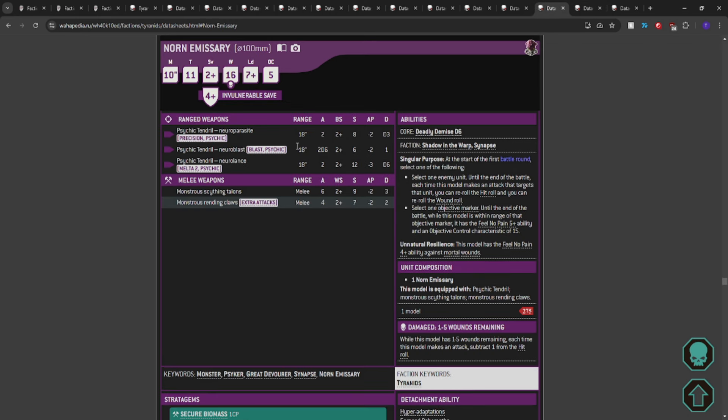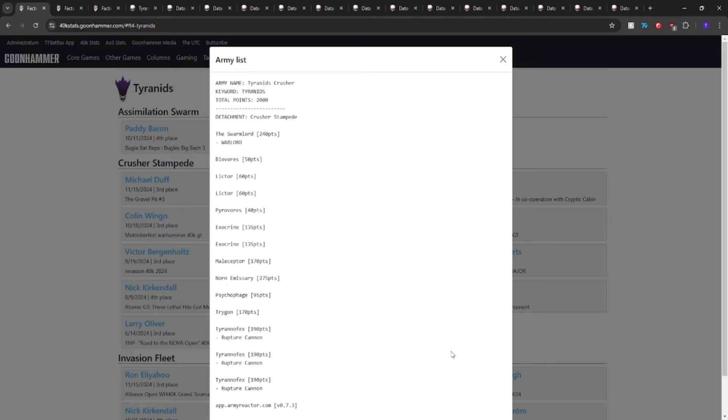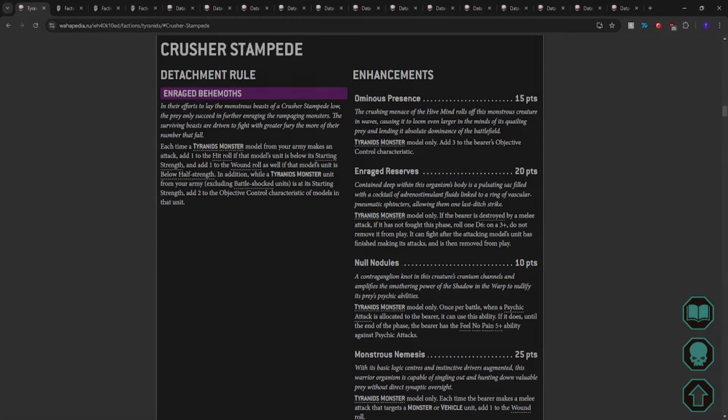With that 2D6 overwatch Neural Blast profile, I might Lethal Hits some stuff — though it's not a Torrent so you still have to get the hits. Maybe do the same list as Michael's and make one Acid Spray to not worry about the Blast complications on the Norn Emissary. But again, that's all my ideas. I think Crusher Stampede has hope, it has legs, we can do it. If you like the video, like it and leave a comment — and until next time, peace out my monstrosities.